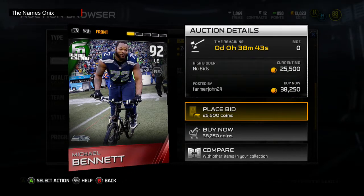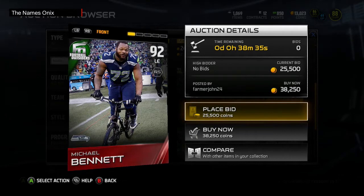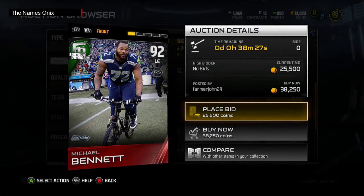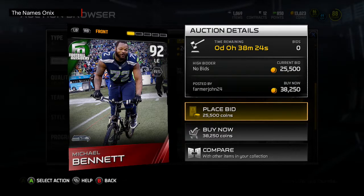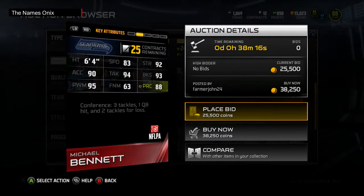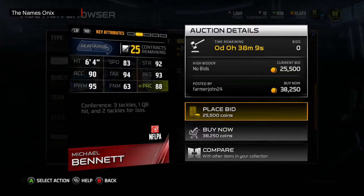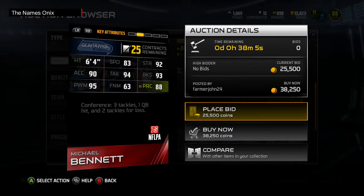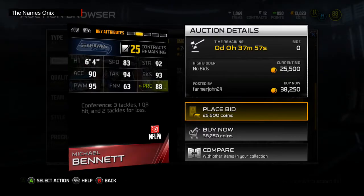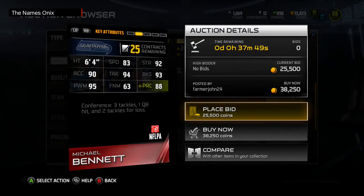I said Martellus Bennett but I meant Michael Bennett — and I love this picture they got on the card of him riding the bike after they won. Every Football Outsiders card this week is actually really good: three elites and a 94 overall gold kicker, which basically is an elite kicker. Michael Bennett is 92 overall left end — another Football Outsiders card. He's not gonna be that expensive because he's not the main card. Stats: 83 speed, 90 acceleration, 92 strength, 94 tackle, 95 power move, 93 block shed, 88 play rec.